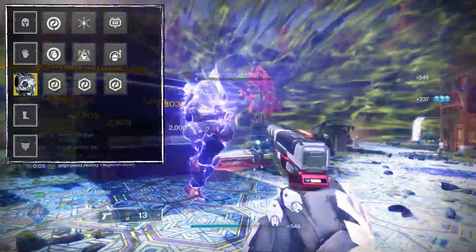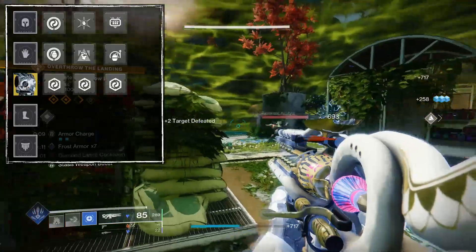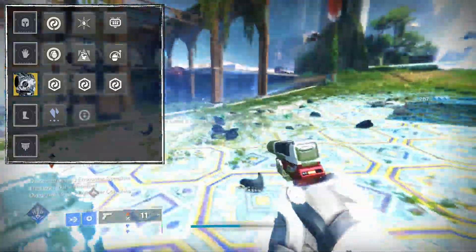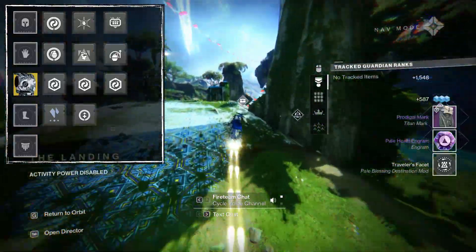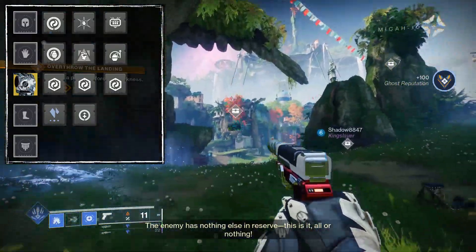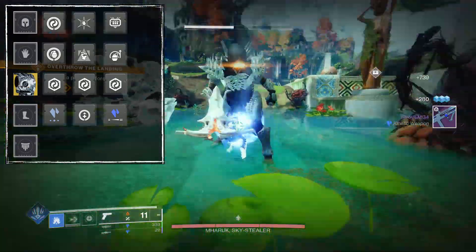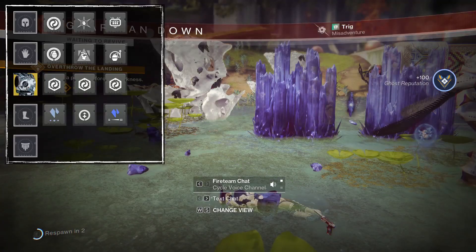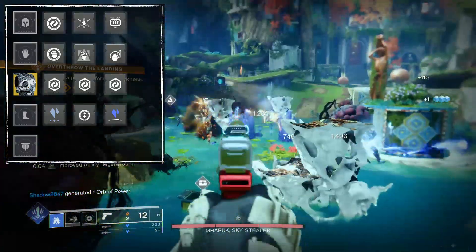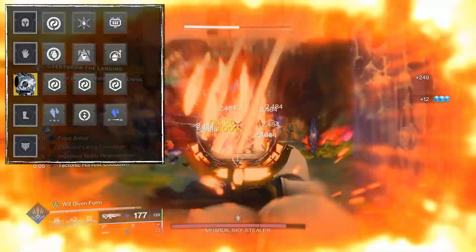For the chest piece, use resistances of your choice — I typically use one of each. For legs, we have a Stasis Weapon Surge for 10% extra damage on our heavy and Ager's Scepter, plus Recuperation to get health back every time we grab an orb. Frost Armor alone isn't always enough to keep you alive, so Recuperation adds to the survival factor. I also have Stasis Holster, because the LMG has no auto-loading and Ager's magazine can run low — Stasis Holster reloads the stowed weapon over time.